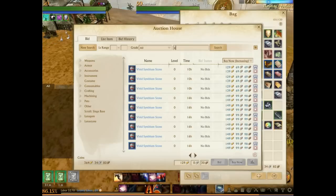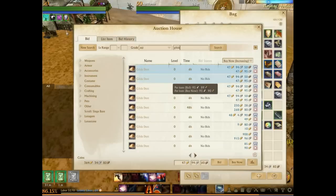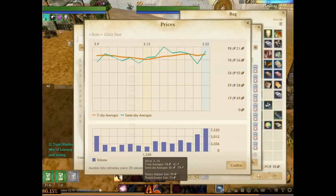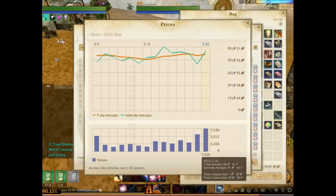Gilded dust on Ta Yang also saw a nice bump — nearly one gold per gilded dust. It's a slight steady increase, and 7,520 gilded dust has been sold. I don't think gilded dust should get higher than one gold because there's so much gilded star supply in the system and you can break one down into four gilded dust. There's really no better use for gilded stars than getting four gold per gilded star — that's pretty insane and I don't think we've seen that for a very long time.